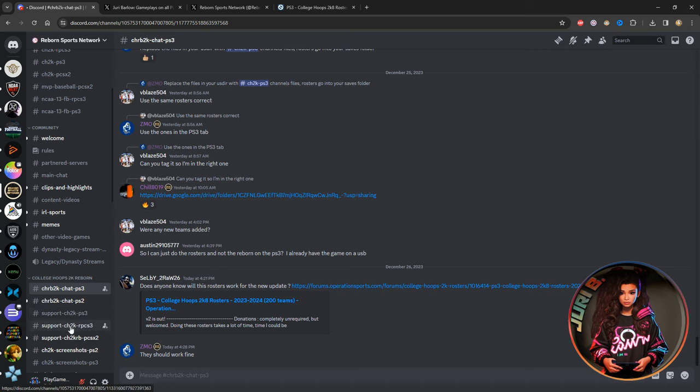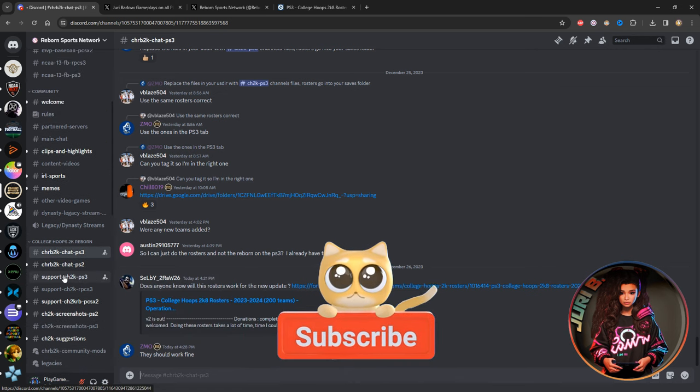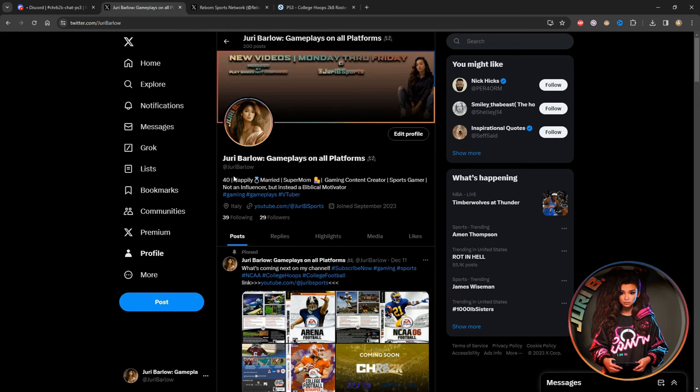The PS3 chat covers both the emulator and the PS3 console. Down here you have the College Hoops 2K8 PS3 support chat and a separate support chat for the emulator. There's also a PS2 version section and an area to post screenshots. This community is very active and responds pretty quickly to questions.